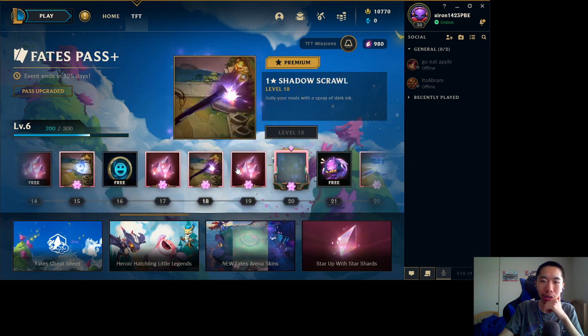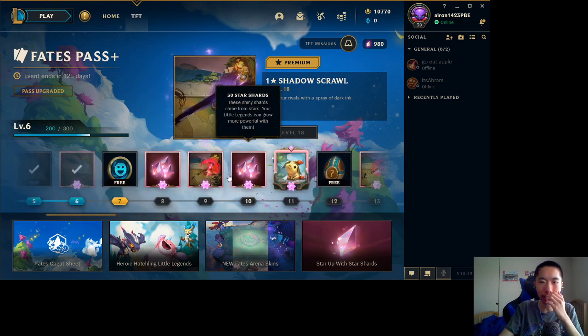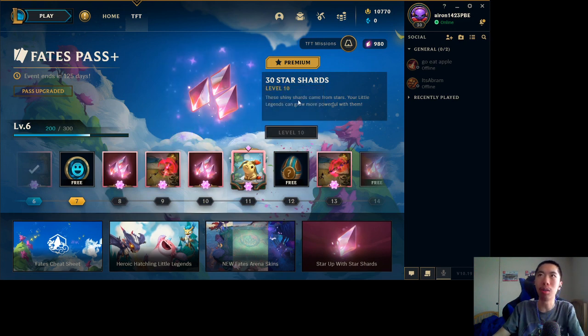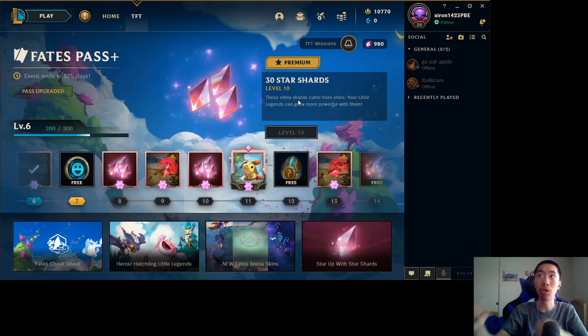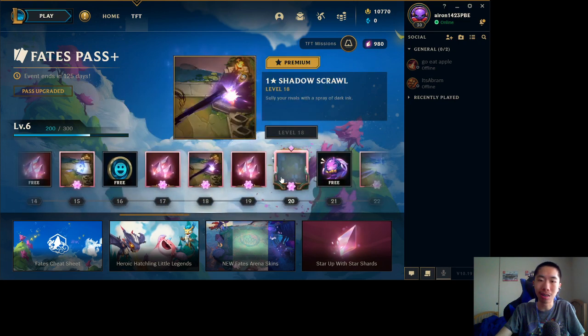There's a lot of shards — mostly shards. They're kind of helping with some of the previous Galaxy Pass cosmetics. With the star shards, you can now get Mold Diver and Silver Wing to three stars, which you couldn't before. That's pretty nice — pretty sure that's what they were focusing on mostly for this Fates Pass.